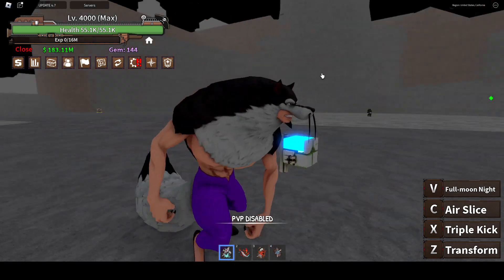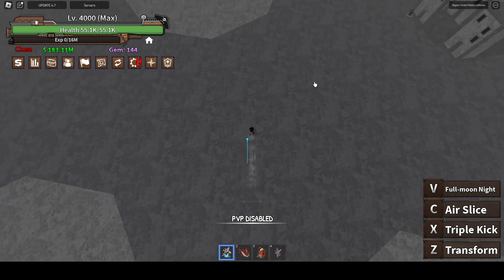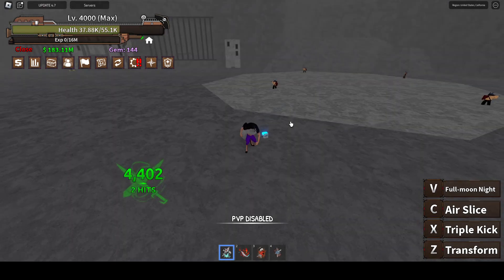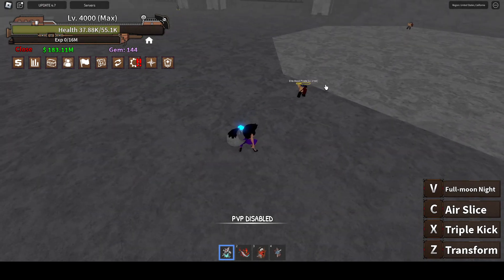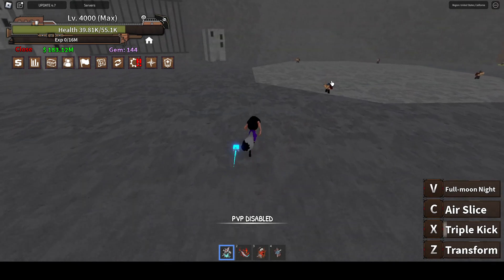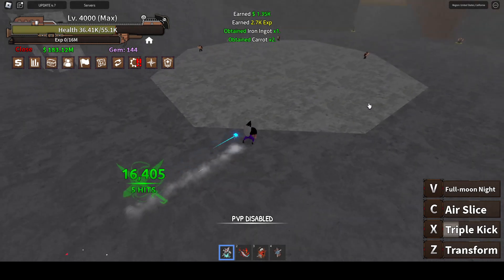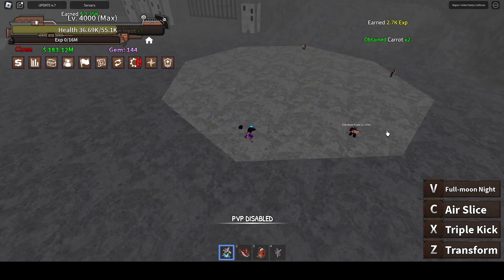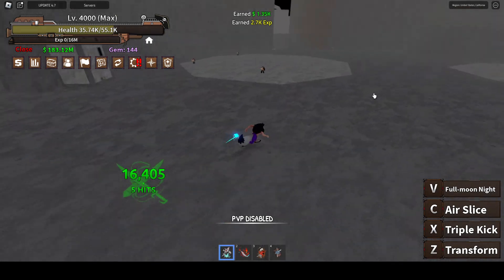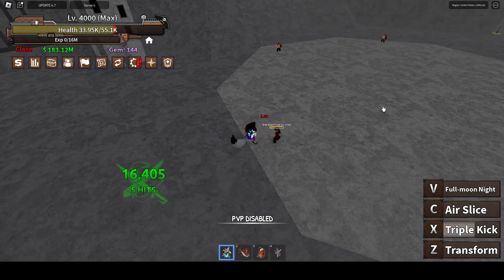That is a lot different than I expected it to look like, wow that looks so weird. Is it dashing farther? If it dashes farther, that's huge. M1 deals the same damage, it's a really bad M1 extra. Triple kick deals a lot of damage really quick - it does three hits, so it's better for draining dodges out of your enemy.